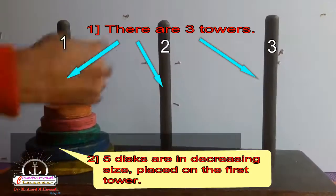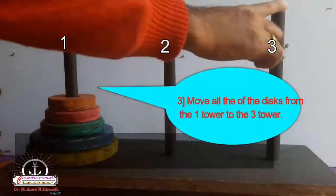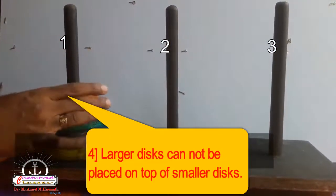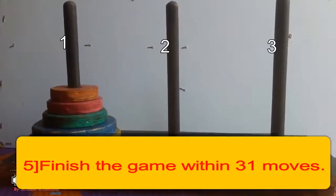You can see there are 3 towers. 5 discs are kept in decreasing order. We have to move them from the 1st tower to the 3rd tower. Large discs cannot be placed on top of smaller discs. Finish the game within 31 moves. Let's start it.